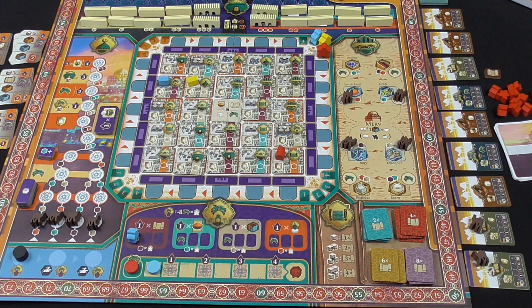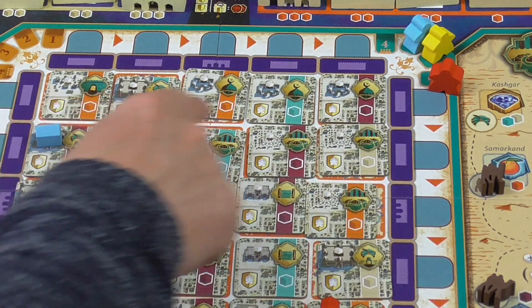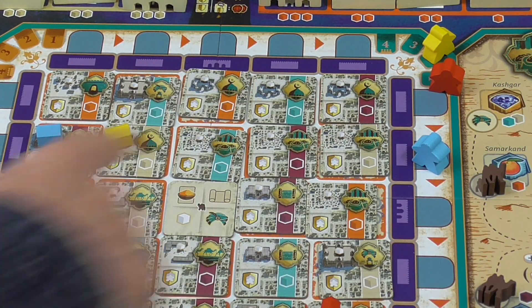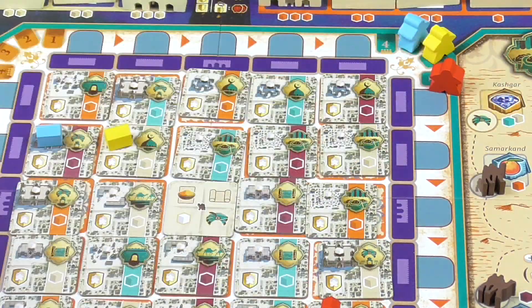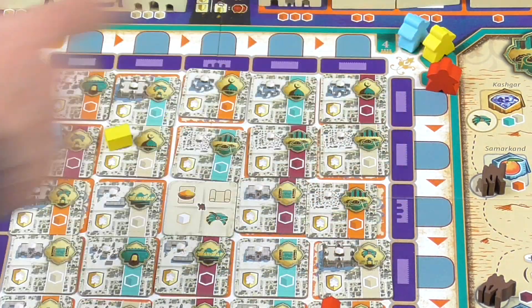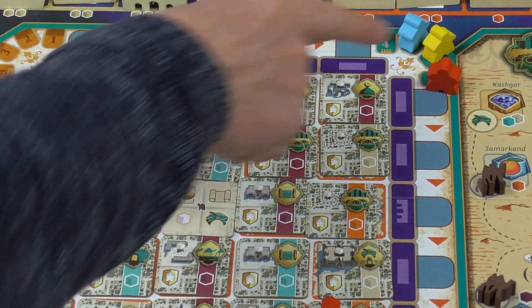Hi everyone, welcome back to Box Delights. Welcome to our MERV playthrough. Round two in the first year and it's the corrupt magistrate to go first. Remember I told you last time what I'm hoping to do is place my master meeple here, place a building and then grab two resources. Because I'm at the back of the queue that's not going to happen - they're going to block that spot, if not with the corrupt magistrate's master meeple then with the high courtiers.